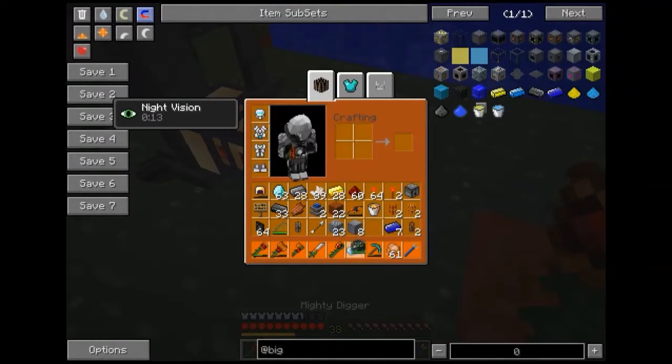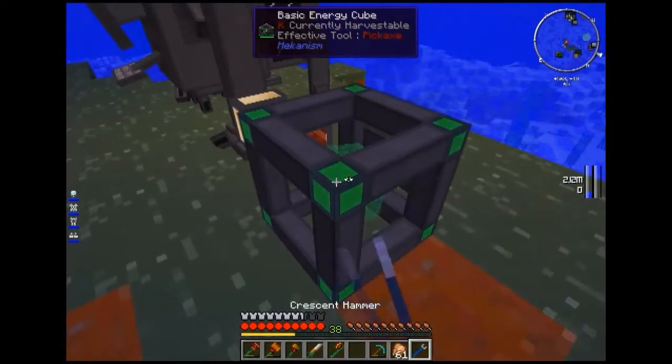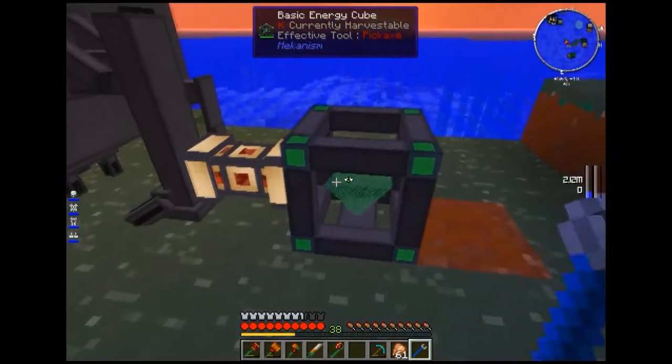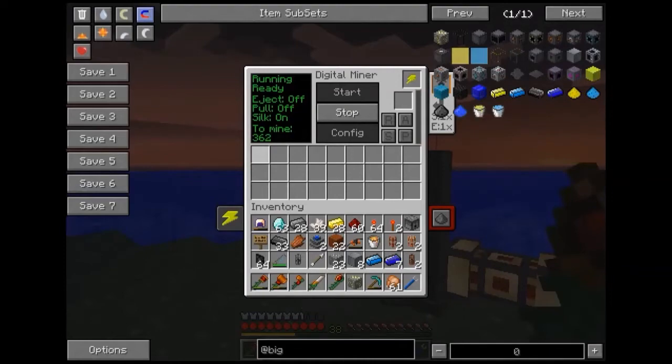How are you doing? You're charged. So if I take you back out to the Digital Miner, because I need a lot of Eulorium — a lot. There you are. I'll flip you round. Don't know why it does that, it didn't do that before. And you've already found some — perfect.